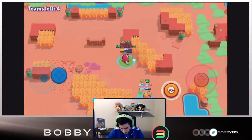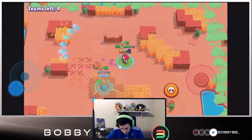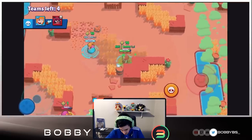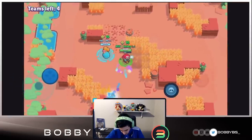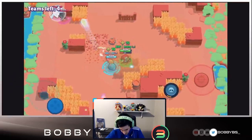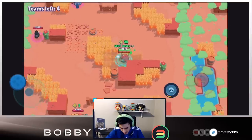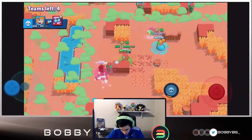It looks like the Eight-Bit's teammate is just kind of hiding top left. We're going to go for the pull — we're going to miss it though. Okay, so there's the Eight-Bit's team. How are there four teams left? Okay, there's a team in the bottom right, that makes sense. We're kind of in the middle of everything over here, which obviously isn't ideal.